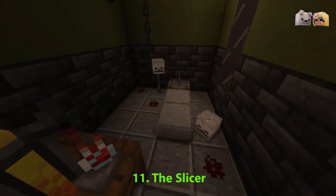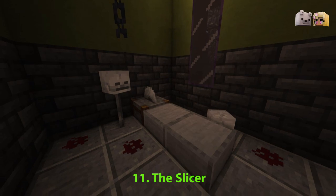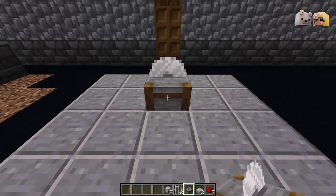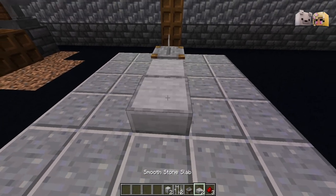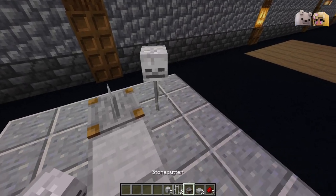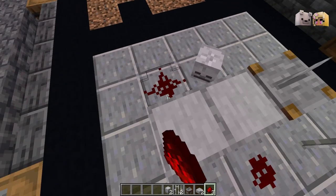This decoration is another excellent addition to a mad scientist's laboratory or a dungeon. Redstone dust looks just like splotches of blood. Make sure you click the redstone dust so it turns into a redstone dot.